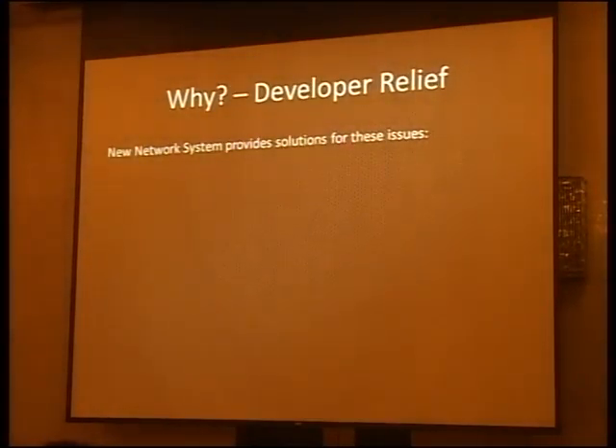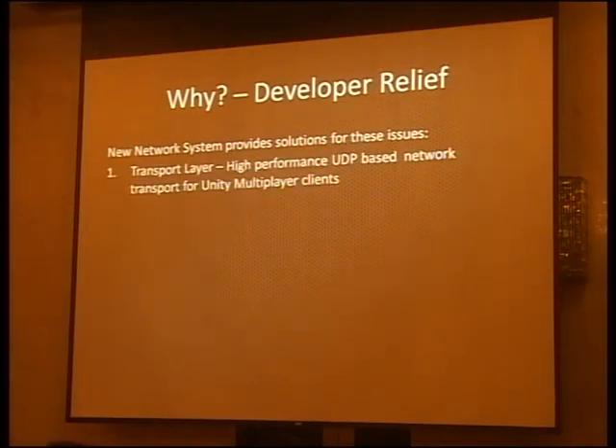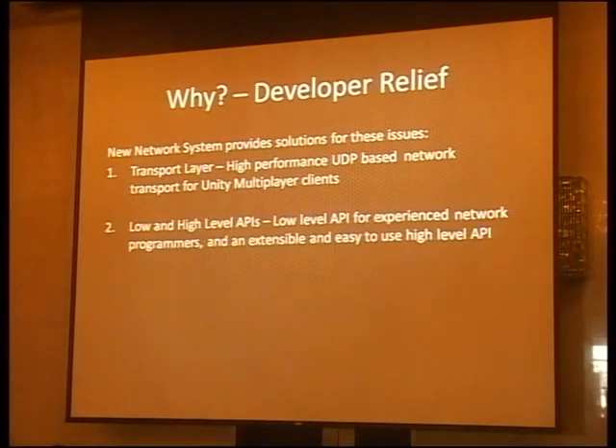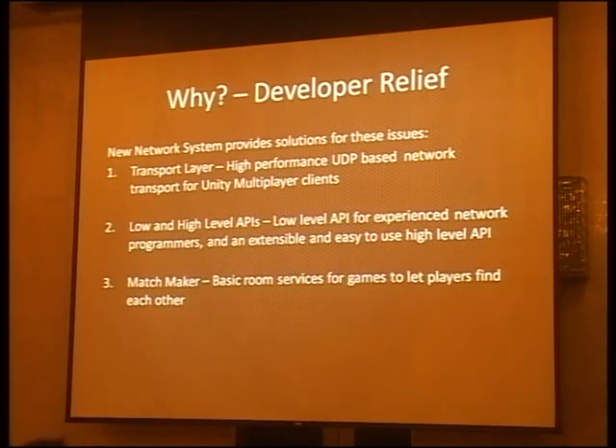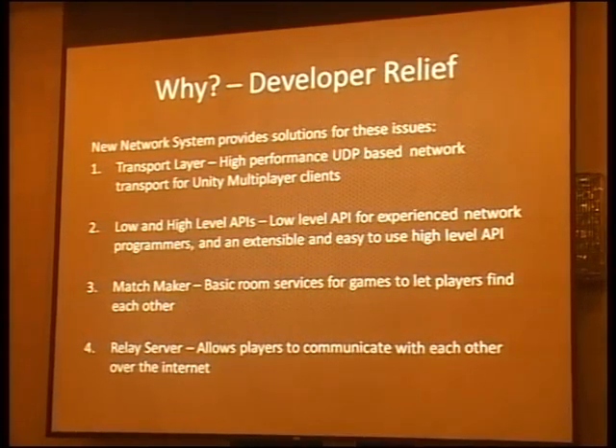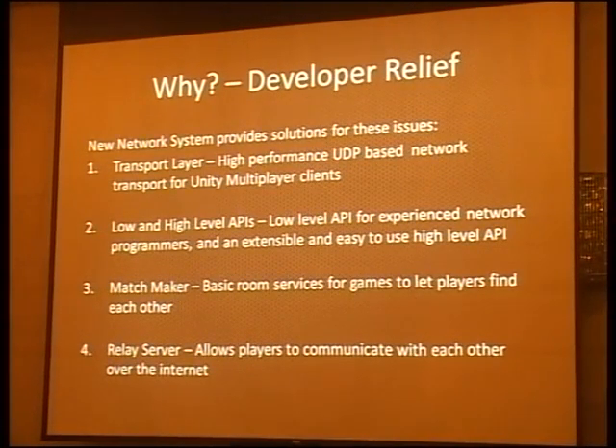The new networking system is designed to provide solutions to these issues. There's a high-performance UDP-based network transport layer for Unity multiplayer clients. There are low-level and high-level APIs — a low-level API for experienced network programmers, and an extensible, easy-to-use high-level API. The matchmaker provides room services for games to let players find each other, and a relay server lets players communicate with each other over the internet.